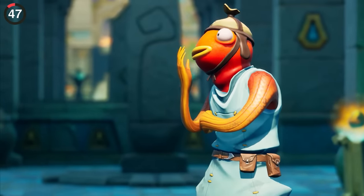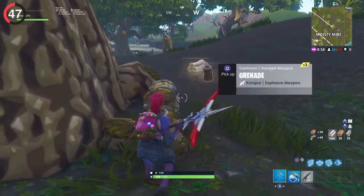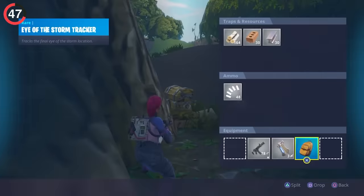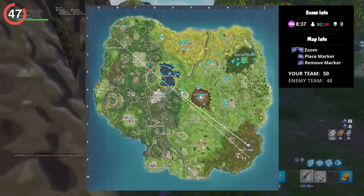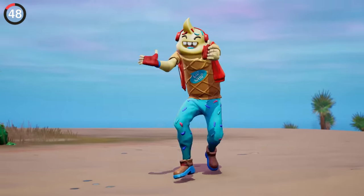While Playground Mode was an early test for Creative, Epic has tested other things by accident. Before the Forecast or the Storm Scout Sniper, there was another version in the game for just 30 minutes. In the eye of the storm, it worked just like a jetpack, but instead of flying, it told you the next storm circle.